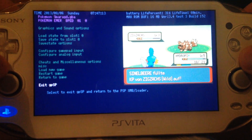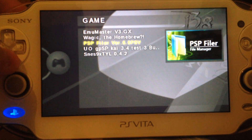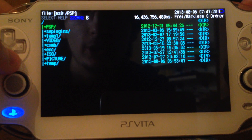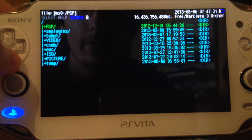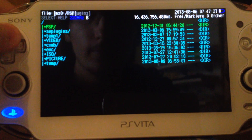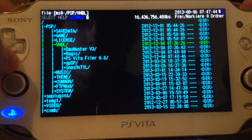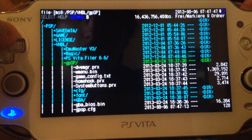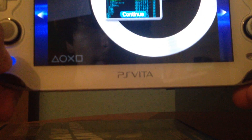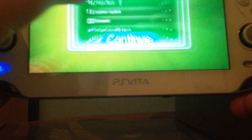I'll exit. And for the last thing I will show you, PSP Filer, one of the most popular PSP homebrews. Especially for the half-byte loader, so you can move stuff and rename stuff. In the VHBL folder I have my stuff. You can see this little icon of PSP Filer. Back into the settings and done.